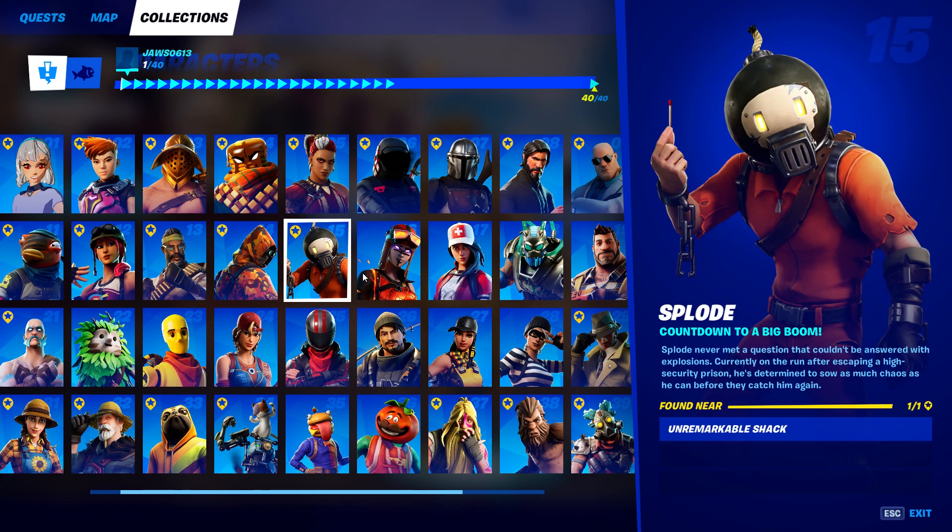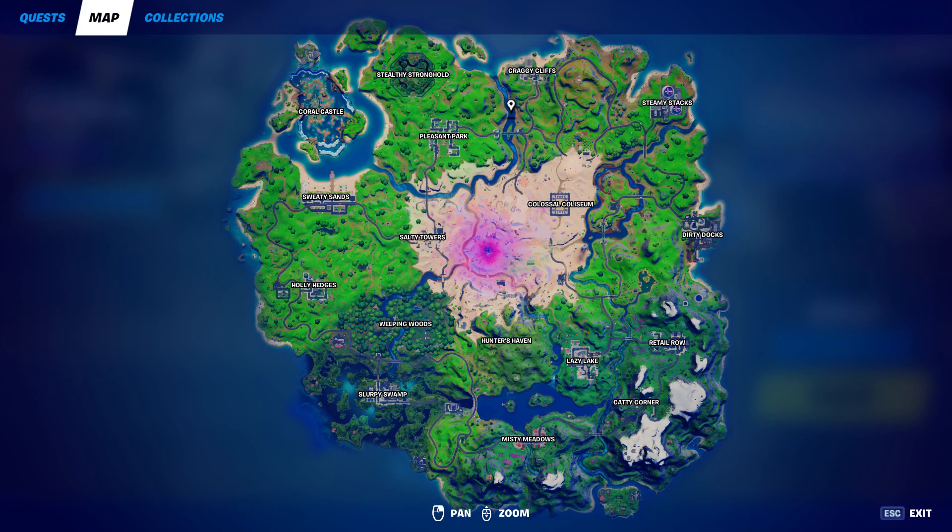Explode is at Unremarkable Shack. If you find Explode, you'll be able to get the new exotic weapon — the exotic boom sniper rifle — and you can also get an RPG from him as well. So definitely worth checking out at Unremarkable Shack. If you don't know where that's at, let me show you guys real quick right here on the map.